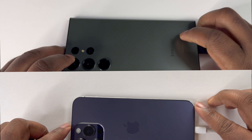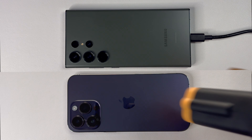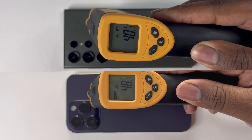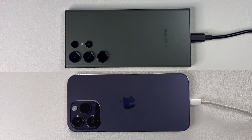Starting with temperature, the iPhone 14 Pro Max is getting insanely hot, peaking up to 48 degrees Celsius with the A16 Bionic, while the S23 Ultra is only peaking up to 43 degrees Celsius with the Snapdragon 8 Gen 2. Without a shadow of doubt, the S23 Ultra is the clear winner in the thermal category.